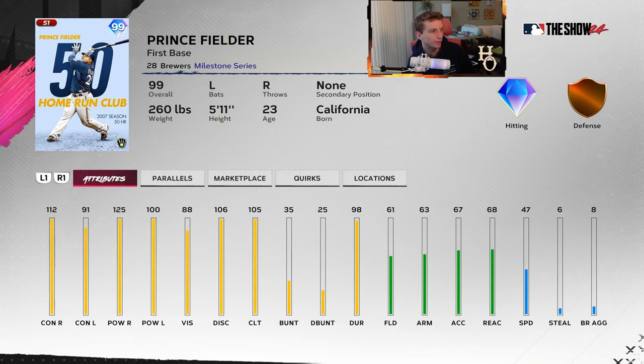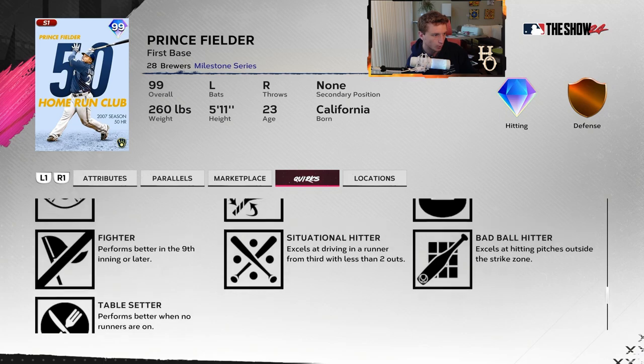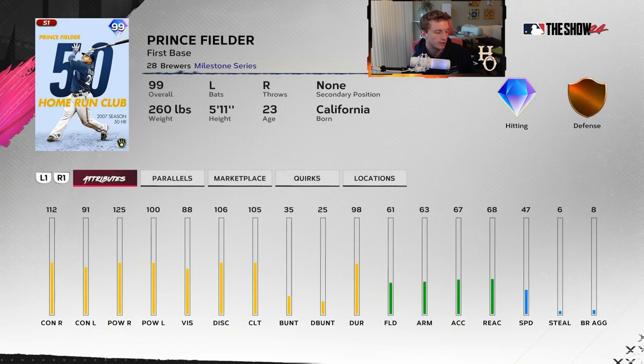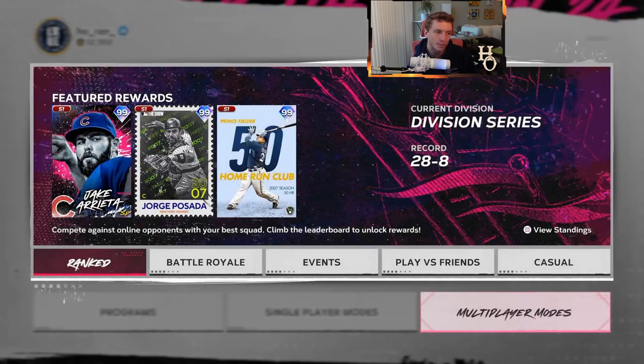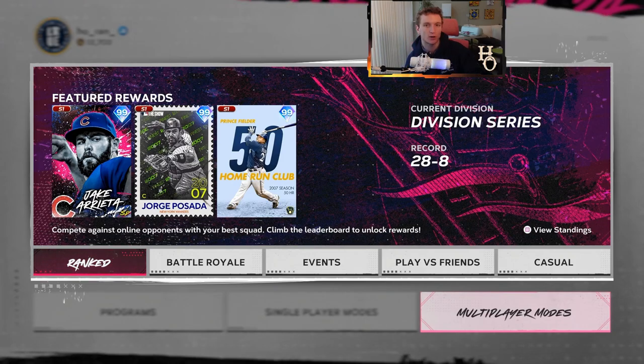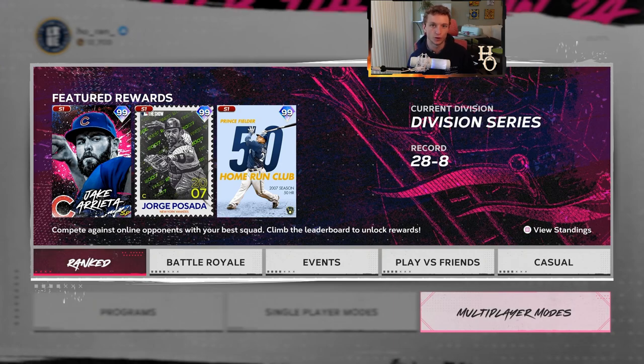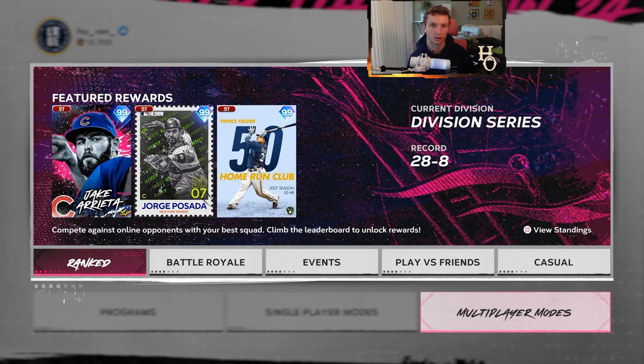Matt Olsen has 120 and 115 power, but 65 vision is not good, 90 clutch not good either. I wish this card was better - I don't think it's worth 20 wins even though he's got a lot of quirks. Prince Fielder is the program reward - you'll get him on the path at 75 XP, which everybody should be able to reach right now. He's got all the quirks you need, max power against righties at 100 against lefties, 112 and 91 contact righty to lefty respectively. Let me know what you guys think - who's the best team affinity card, who are you going to pick up first, and what's your favorite team affinity division.